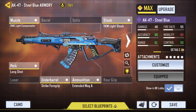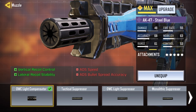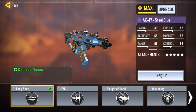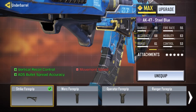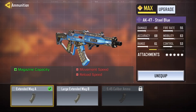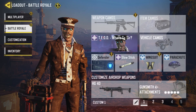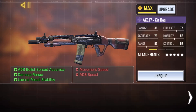The AK-47 is the best gun in all of BR. My loadout has an OWC Light Compensator for vertical recoil control and lateral recoil control, a Strike for vertical recoil control and ADS bullet spread accuracy, and an Extended Mag A. It's my preferred class, but you can make so many builds with the AK. It does so much damage and has really good range.